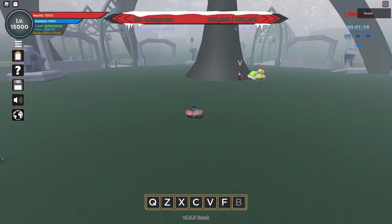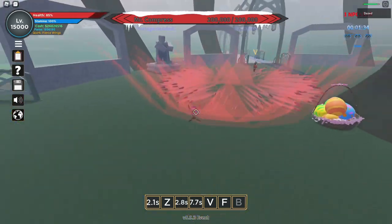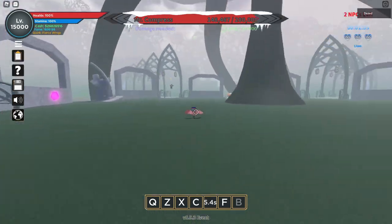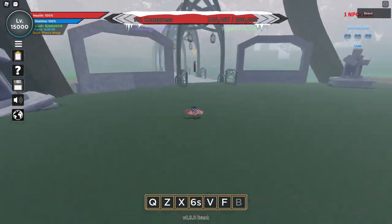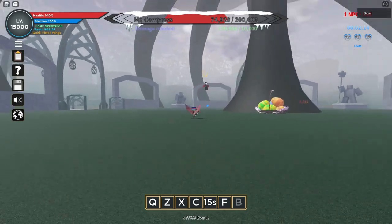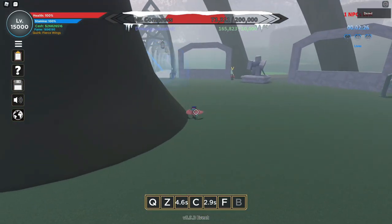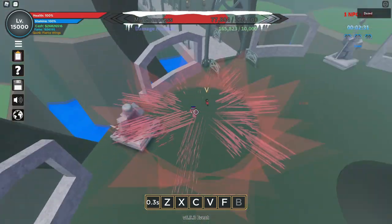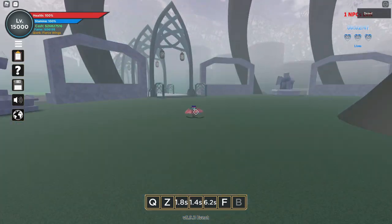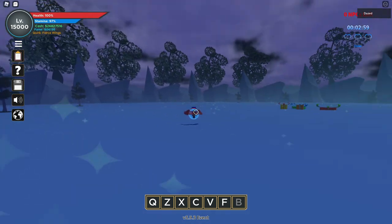There he is — Mr. Compressed — with 200k life. Oh my gosh, that actually drained my life. This is actually one of the events in Boku No Roblox that impressed me, because look how the NPC moves — it moves just like a player. I'm not sure how the developers did that, but that feature really impressed me. It makes it actually harder for players to beat. Nice — we're about to beat it in no time! Also, we still get cash even on very easy, which is great for low level players.